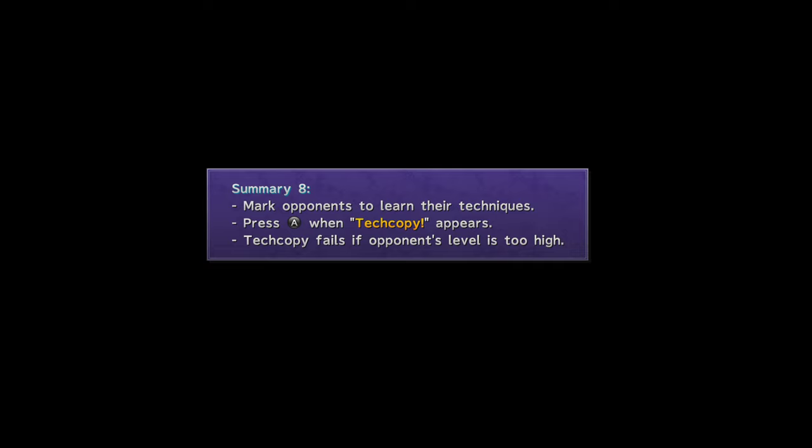To summarize: you mark opponents to learn their techniques, and marking happens in the menu before the actual Blitzball game. You press A or X when Tech Copy appears to learn it. Don't always press it immediately, because Tech Copy timing differs for each technique you're trying to copy. Tech Copy fails if an opponent's level is too high — it doesn't always fail, it's just less likely to succeed.